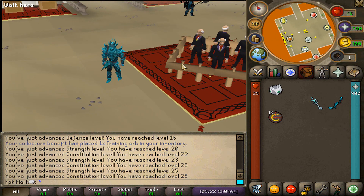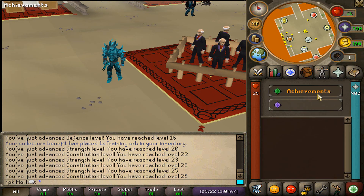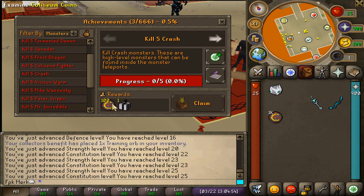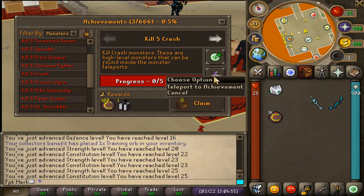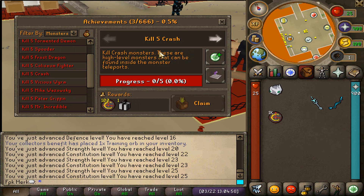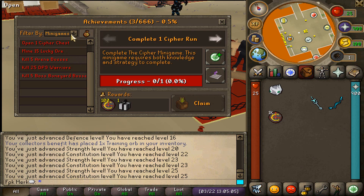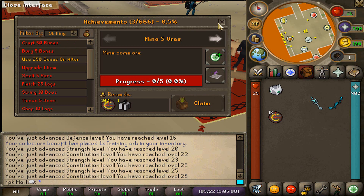Let's check out some other content. They also have achievements — actually many, many different achievements that you can complete. Have a look at all these different rewards. You can also teleport to the achievement. Then they have slayer achievements, minigames, skilling, etc. There are so many different achievements — literally 666 different achievements. That is so much.